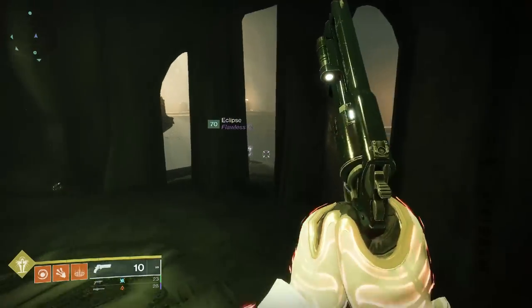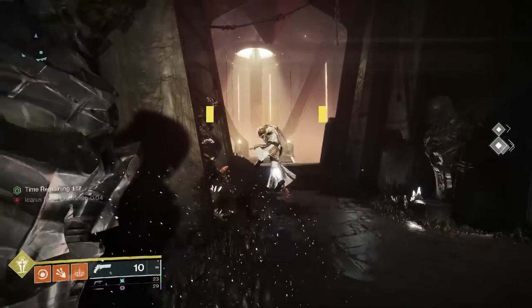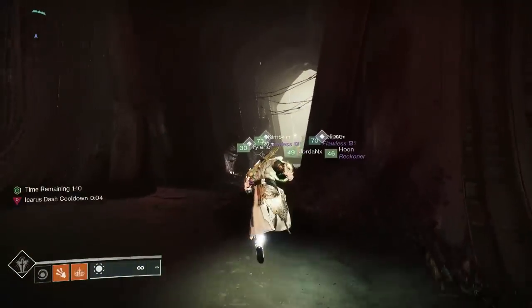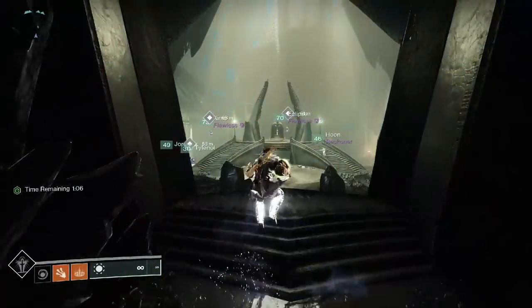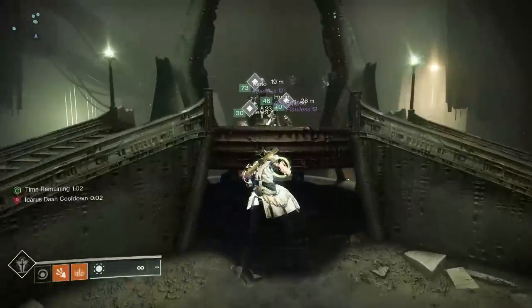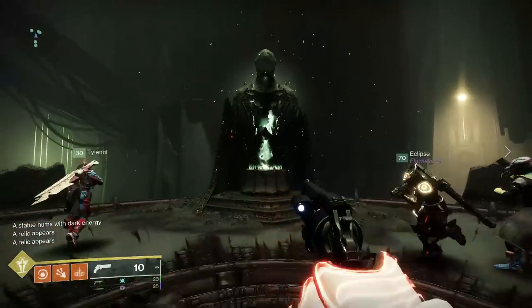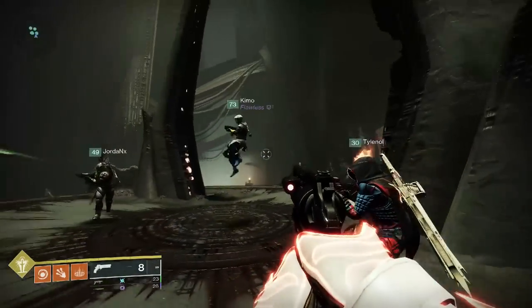There are four relics that appear all over the area — go look for them. When people pick them up, you have a minute and a half to deposit them at a central point right at the portal on the Court of Oryx where there's a statue. All four players have to deposit at around the same time. The catch is they all spawn randomly, and when you pick them up a bunch of shriekers spawn, so be very careful. Locate all four, pick them up, bring them to the Court of Oryx within the time frame, and dunk. Once all four dunk at the same time, the statue hums with energy — that's the first out of three statues.